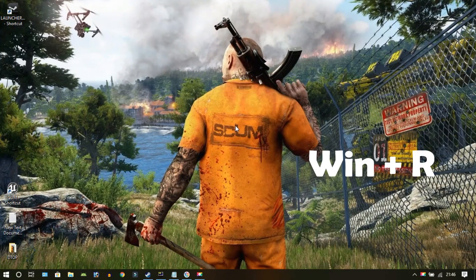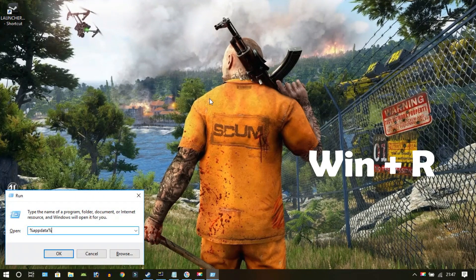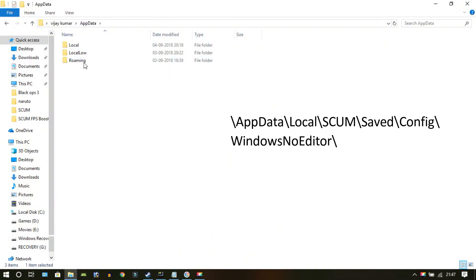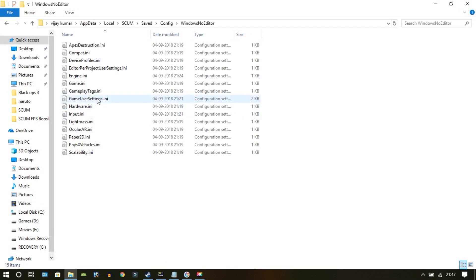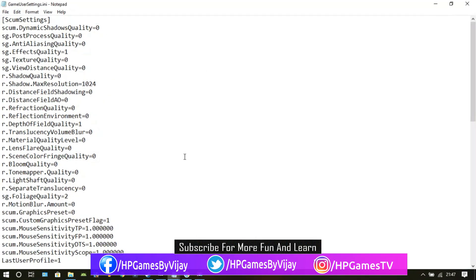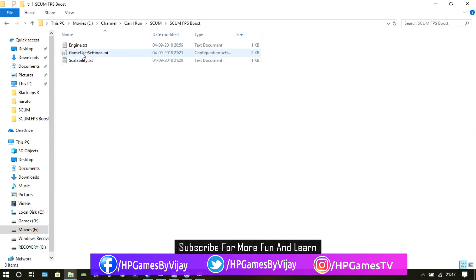Step 1: press Windows + R to pop up a Run window, type %appdata% and hit Enter. You will be redirected to a folder — now change your directory to what I am showing here. First of all, take a backup of the file 'GameUserSettings.ini' somewhere safe, then replace it with the new file. I will provide this new file in the description section.